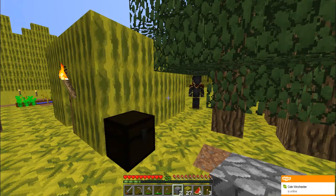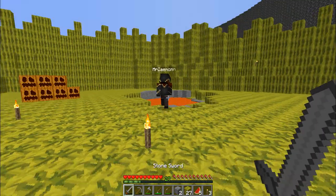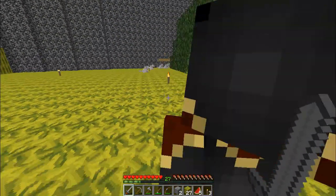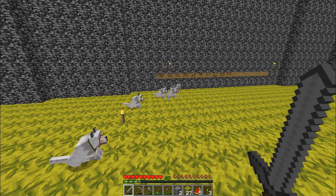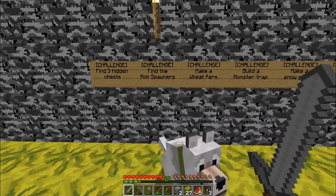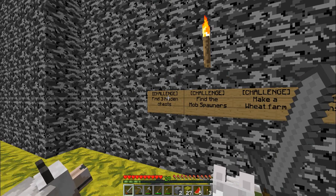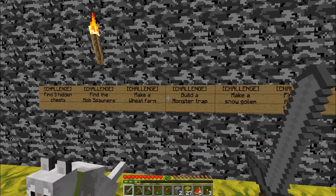We found the second one that was over here, remember? That's right, when I was digging the coal. So we've got two of them. How many are there? I think it's only three. Three hidden chests. Beautiful. So we've found two of them.